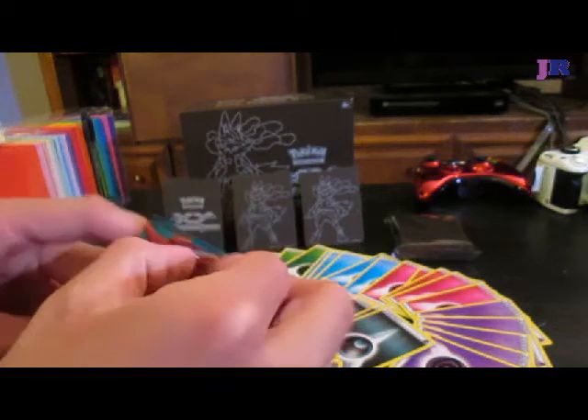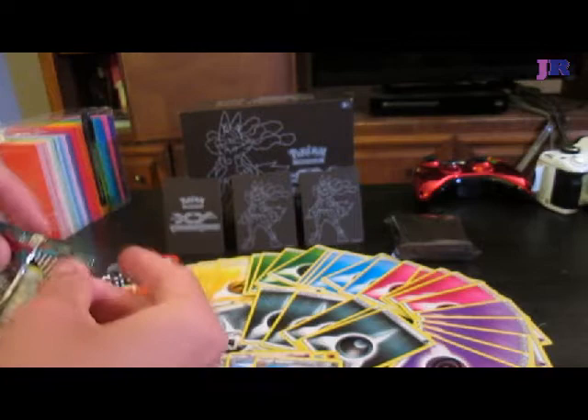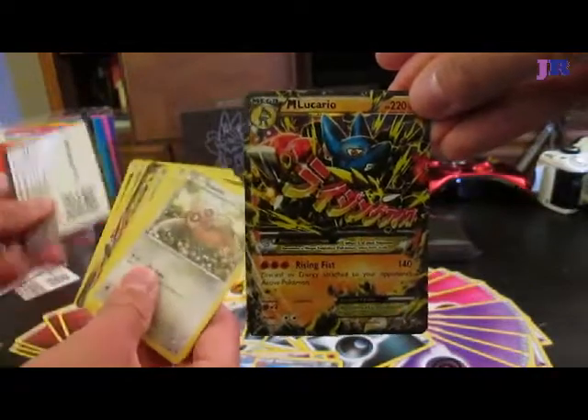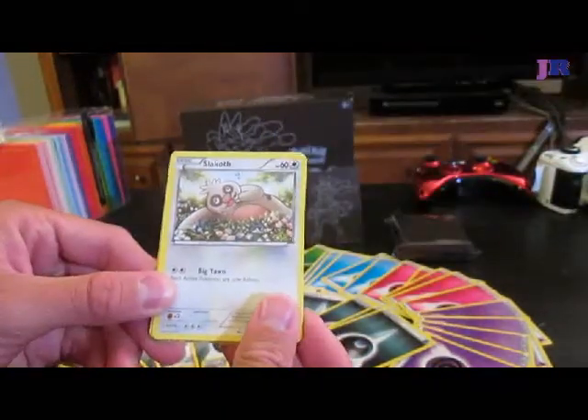I'm running down to four packs now. Also, Jacob got a Megalucario EX — show it off. I've been told that it's kind of a rare card. Look — isn't that cool?